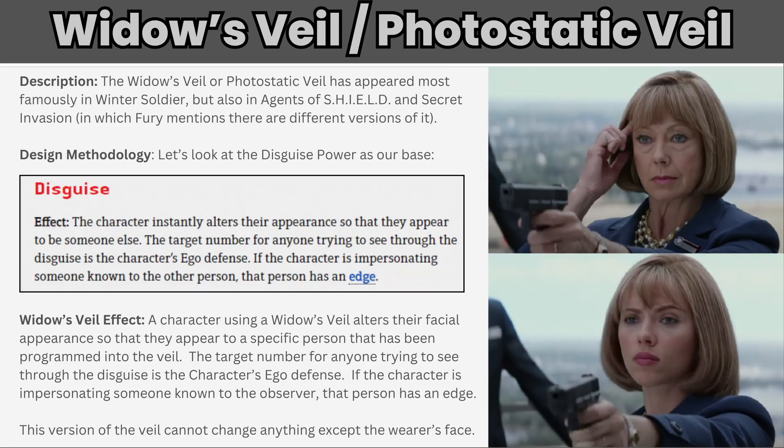When you absolutely, positively need to step on someone's moment, the Widow's Veil is the choice of spies and infiltrators everywhere. Also called the Photostatic Veil, this device has appeared most famously in The Winter Soldier, but also in Agents of S.H.I.E.L.D. and in Secret Invasion, in which Fury mentions there are different versions of it. Let's look at the disguise power as our base and put some restrictions in place. A character using a Widow's Veil alters their facial appearance to appear as a specific person programmed into the veil. The target number for anyone trying to see through the disguise is the character's ego defense, and if a character's build, skin color, or hair is noticeably different from the person they're impersonating, observers known to that person get an additional edge on their check to see through the disguise.